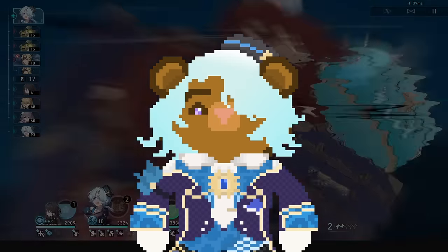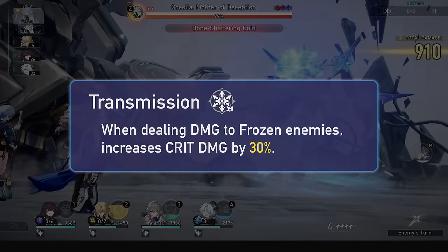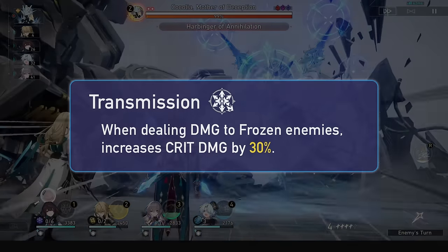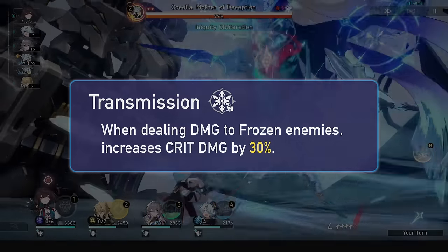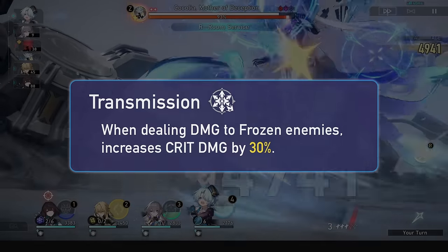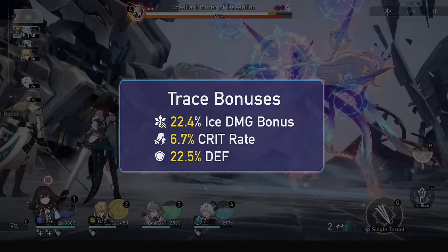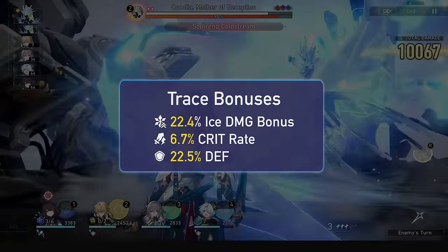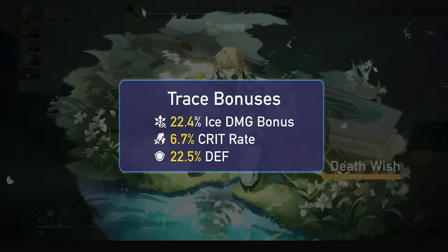As for traces, we saw his first two ascension passives, and his third will grant him a 30% crit damage boost to attacks versus frozen enemies. Considering his ult can freeze easily, this is a lot of free crit value. The freeze is before the hit too, so as long as you hit that chance you'll gain this bonus for the ultimate hits. For trace stat bonuses, Misha will get 6.7% crit rate, a nice 22.4% ice damage bonus, and for some reason 22.5% defense.